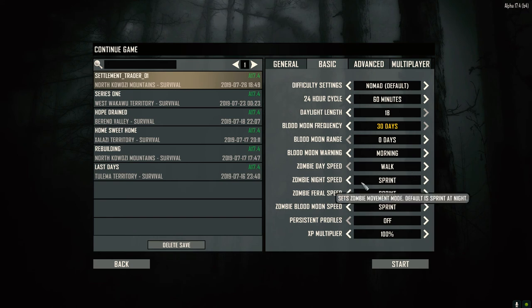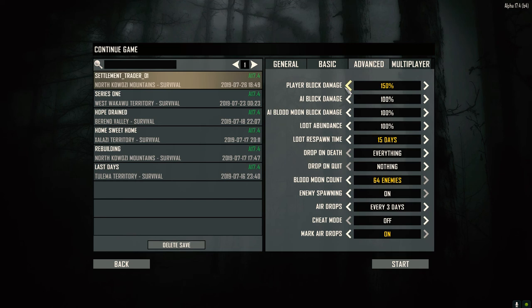Zombie day speed they walk, zombie night speed sprint, feral speed sprint, zombie blood moon speed sprint — they move pretty quick. XP multiplier is 100%. Player block damage 150% — I always leave it there because I don't want to spend forever smashing blocks. 50% is reasonable and helps out early on. Later with iron and steel tools it's not a big help anyway. AI block damage is the same. Loot respawn every 15 days. Blood Moon count is maxed at 64 — it's going to be a lot of zombies. Airdrops every three days, marked on the map. No multiplayer settings since there's no multiplayer.